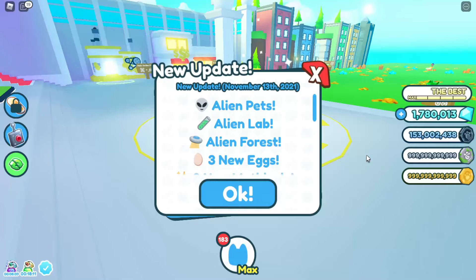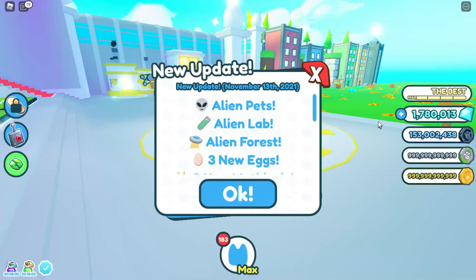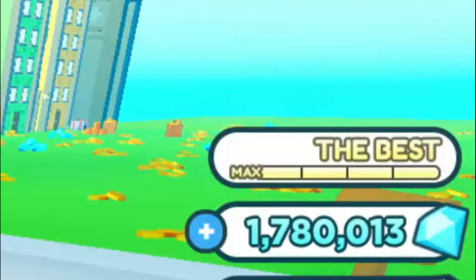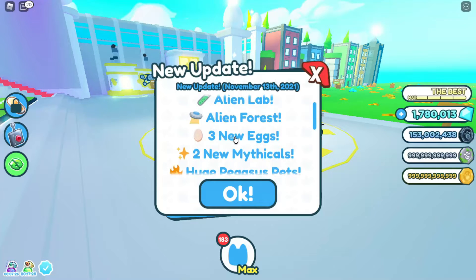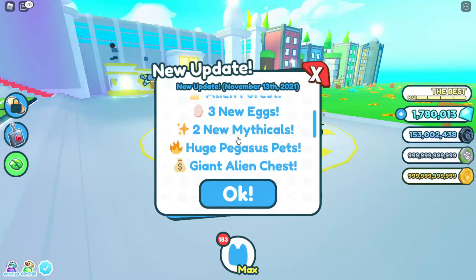So we're back with Pet Simulator X once again. There's a new update — I missed the Halloween update, but I did play the game and grind all week every single day and got some good pets. I have the new max rank right here — the new max instead of the hacker rank. And I'm broke on diamonds, so broke. The new updates are from November 13th, 2021: alien pets, alien lab, alien forest, and three new eggs and two new mythicals.